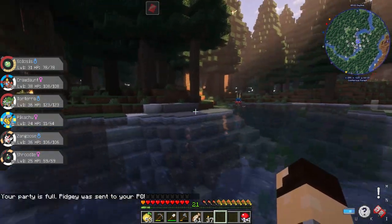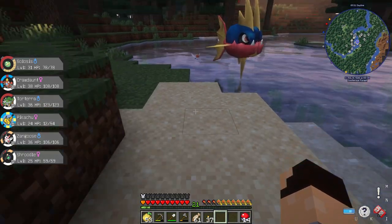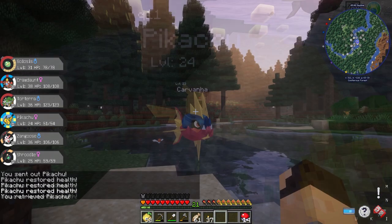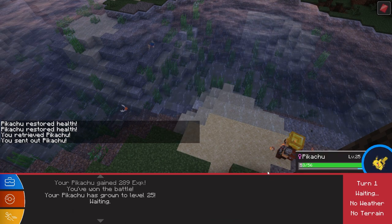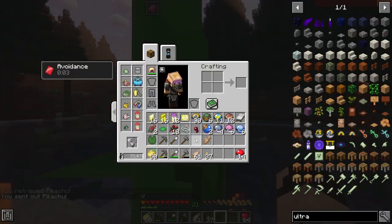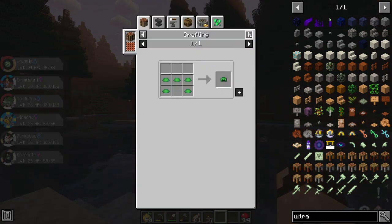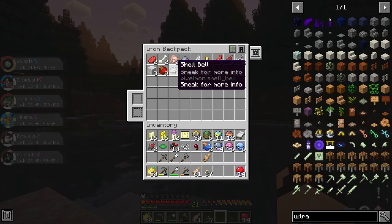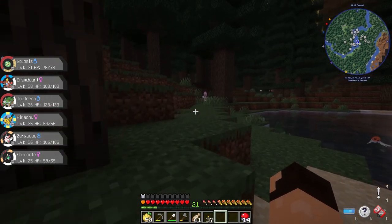Whoa, this Karrablast is just floating there. It's level 23. Let me feed some Citrus Berries to my Pikachu and then fight it. Thunderbolt destroyed it — wonderful. I'll keep this item though. Oh, there's stuff in my backpack — I have a Shell Bell randomly! I'll give that to Solosis because why not.